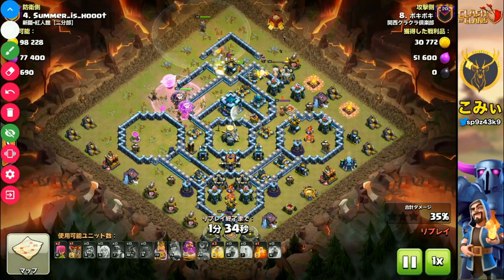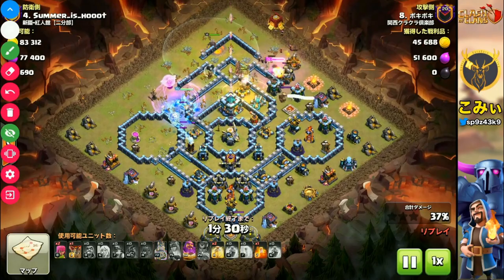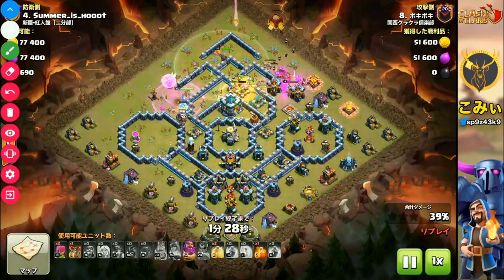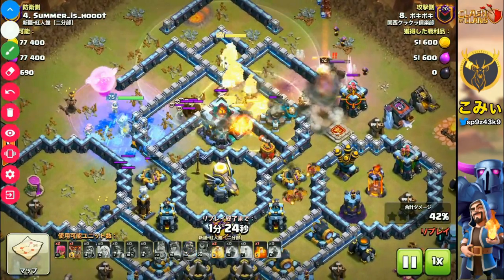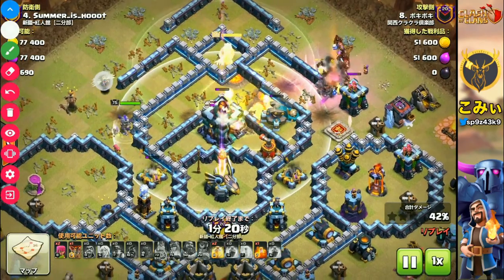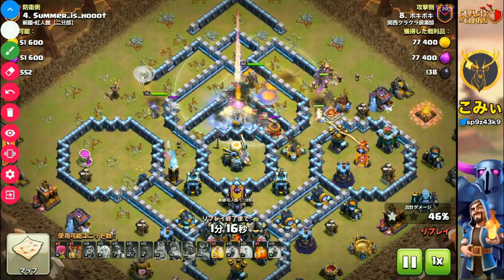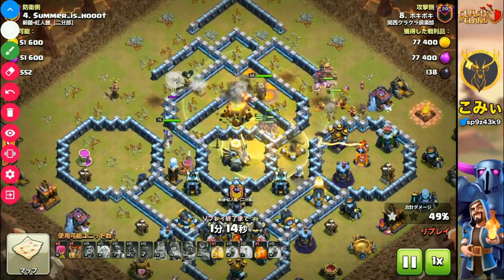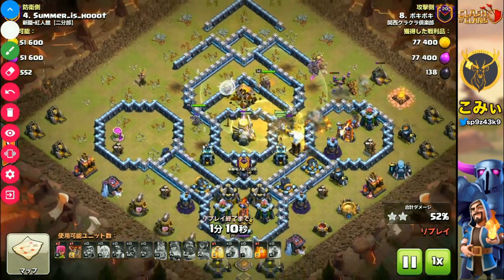The Miner and Hog Rider concentrate and go into the center, and you can utilize every spell very easily. You can see the Miner and Hog Rider now going around the Town Hall — they are now very concentrated. The Grand Warden activates Eternal Tome, and every troop is inside the energy circle and the Healing Spell circle.